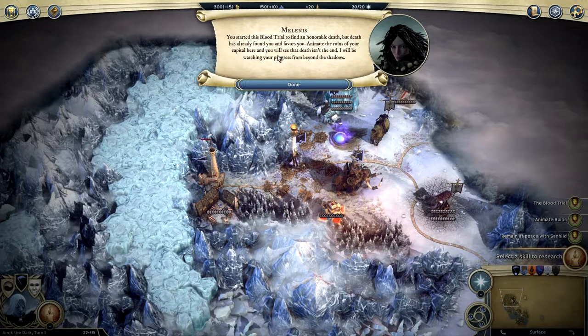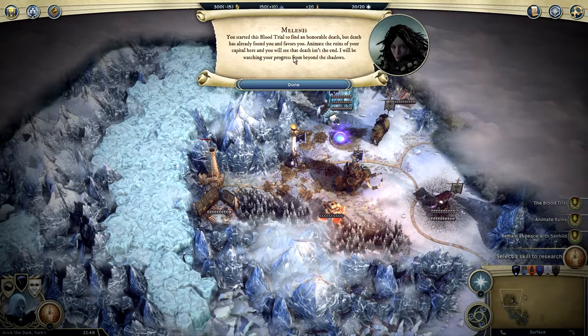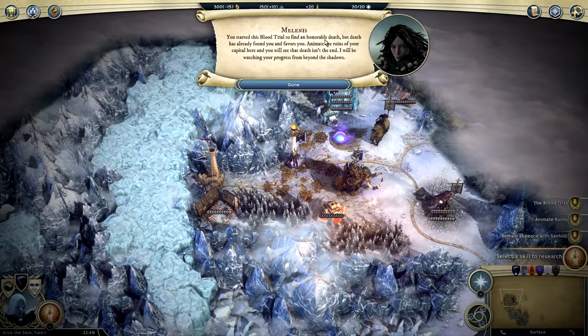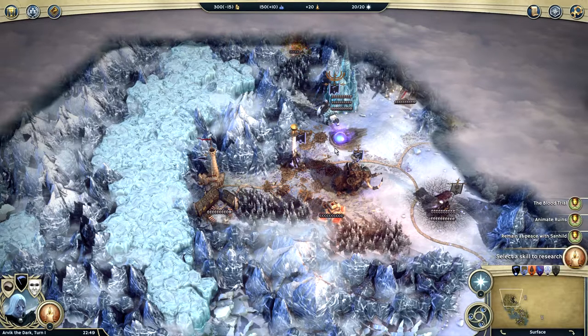The intro says: you started this blood trail to find an honorable death, but death has already found you and favors you. Animate the ruins of your capital and you will see that death isn't the end. I'll be watching your progress from beyond the shadows — Melanus.